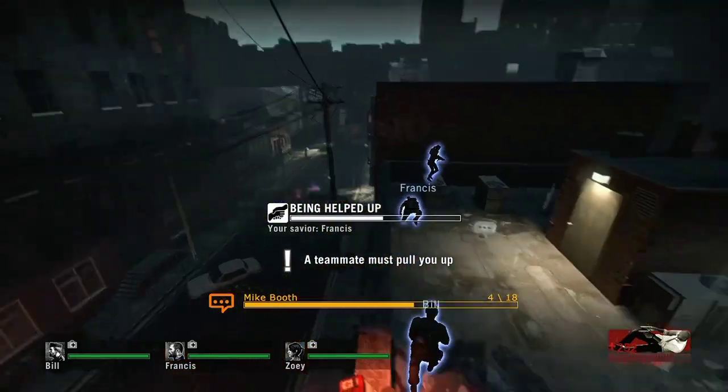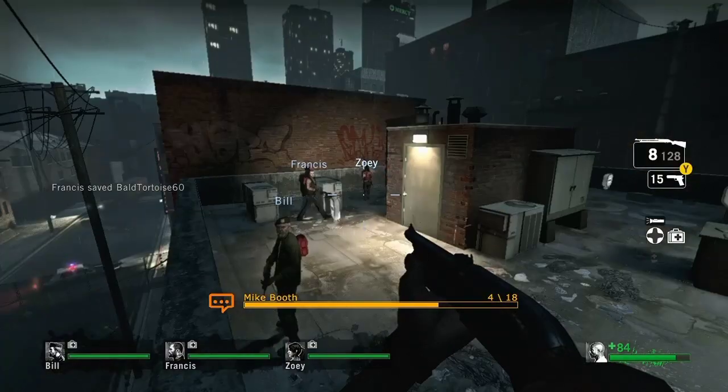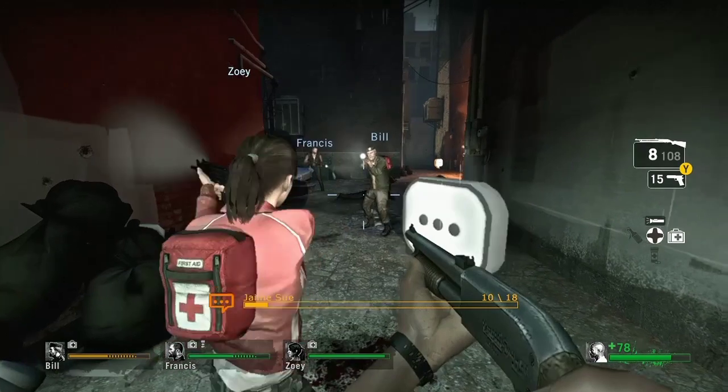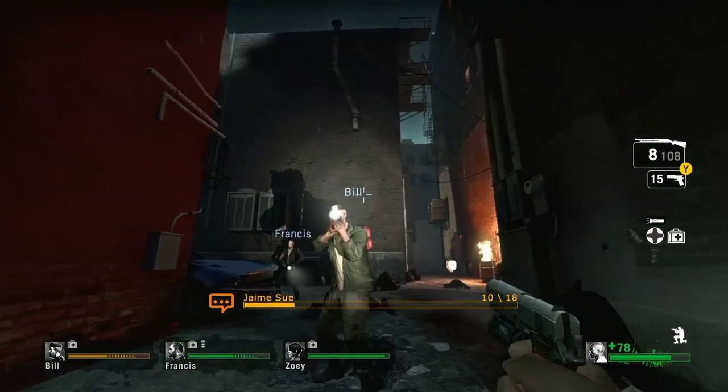We started work in earnest on what was to become Left 4 Dead in early 2005, and in about a week we had a very rough prototype. One early character was bound in a straitjacket — you knew when he was around because of his crazed, maniacal cackling.